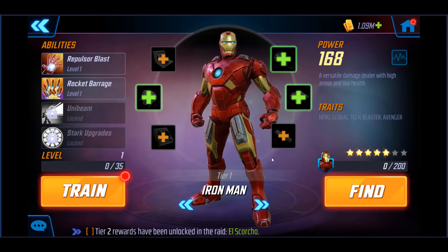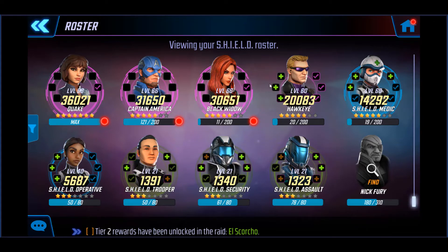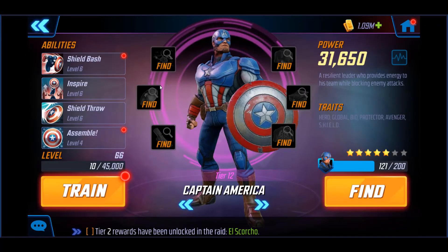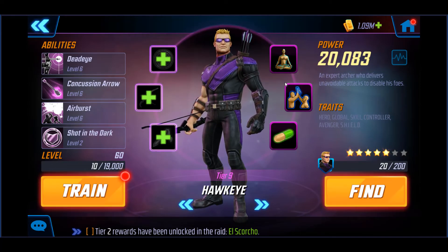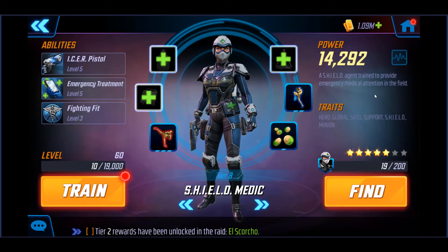Now let me show you the team I used. All five characters: levels 68, 66, 66, and two at level 60 — all five-star. As far as abilities: tier 12 with all sixes and a four. Captain America is also tier 12 with all purple abilities. Black Widow is tier 12. Hawkeye I didn't put a whole lot into, especially once I got Black Widow and Quake up — he's at tier 9 with all sixes, though I haven't built up Shot in the Dark. My level 60 Shield Medic is just tier 8.